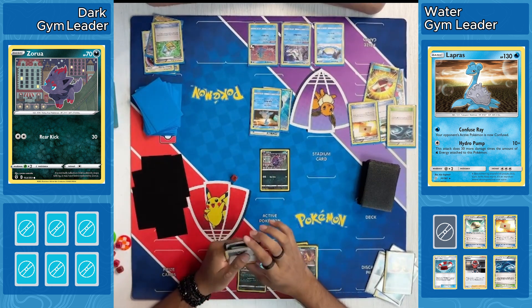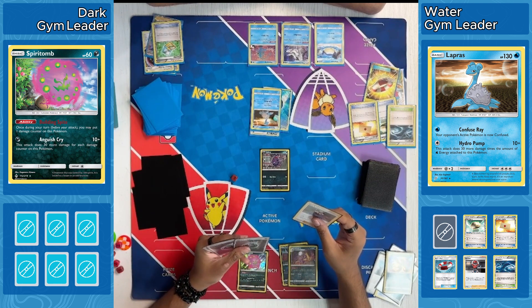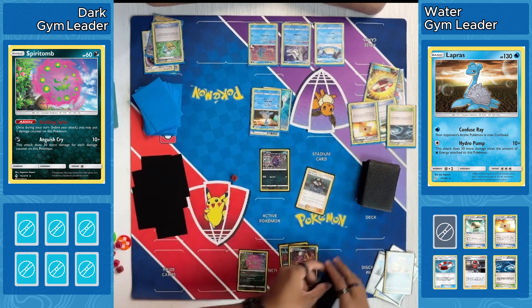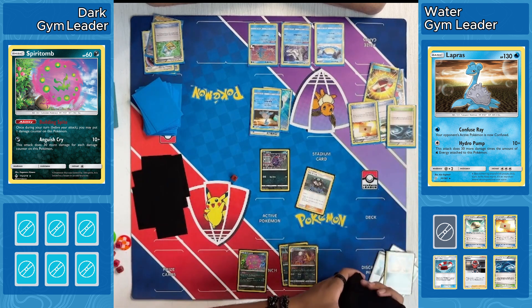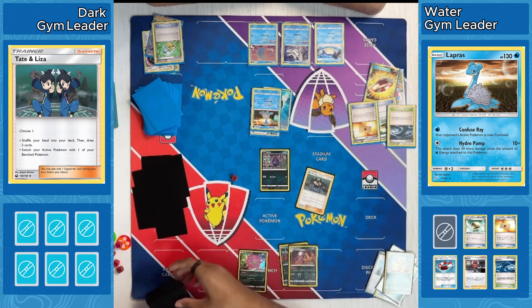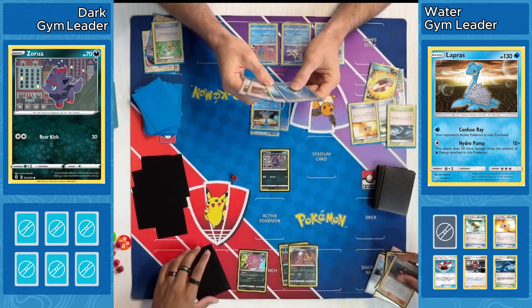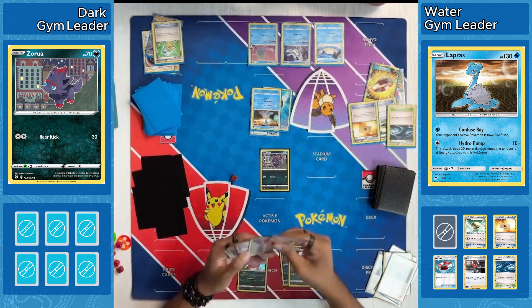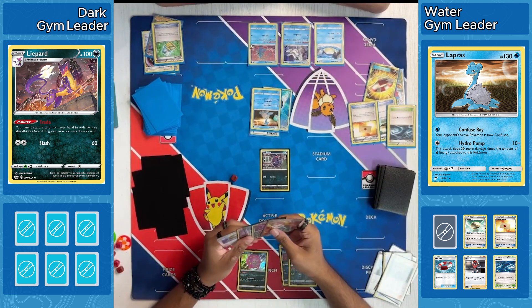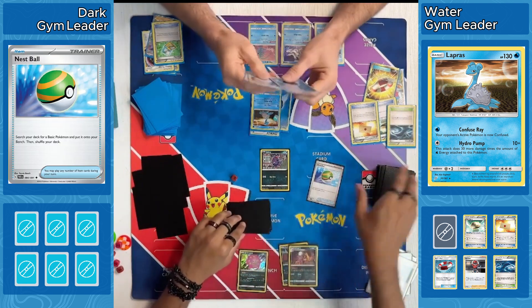Our Dark player's turn. They grab a Spirit Tomb that goes down on the bench — that will allow them to start building Spite. Building Spite allows you to take 1 damage on that Spirit Tomb, then you do 10 damage plus 30 more with that Anguish Cry attack. Very good attack. Team Lisa going down to refresh the hand. Didn't really get much from that Marnie it seems like. They still do have Trade this turn so they can get 2 more cards — Nest Ball, a good card to grab here, they'd need more Pokemon down.